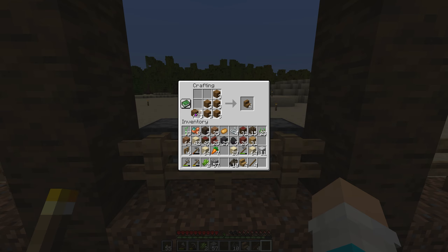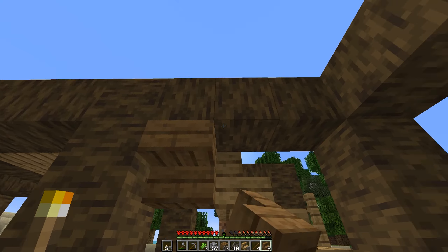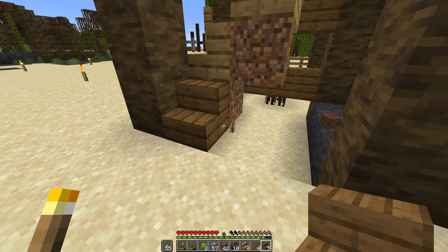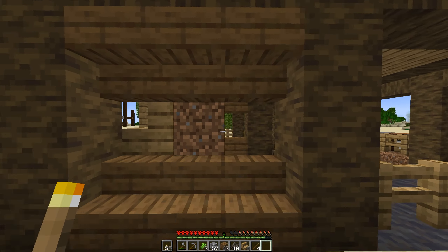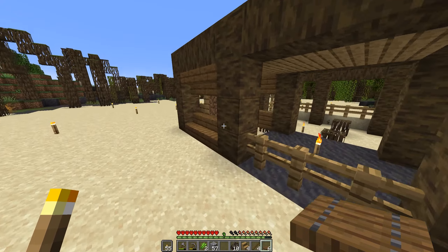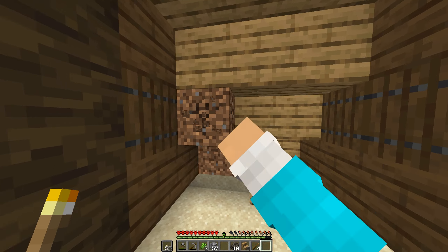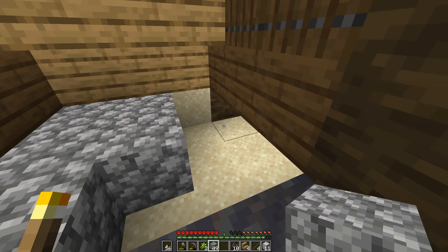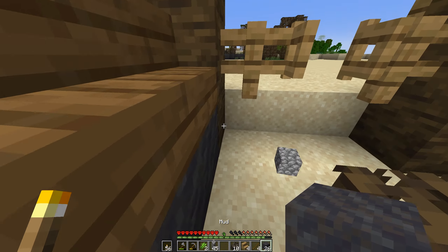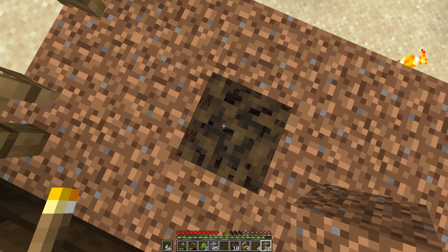I should replace that with spruce later, but with this spruce wood I can turn it into planks and then make a couple of stairs and trapdoors. I won't have enough stairs for everything I want, but on each side we're gonna have a little bit of storage going on right here. I need a total of six trapdoors and I'm gonna place each of those right on top and close them.